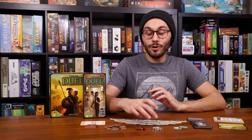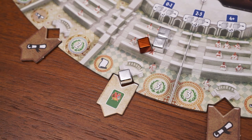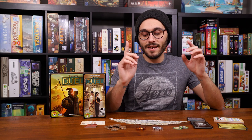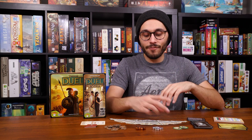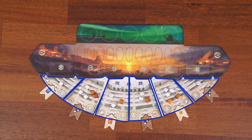The next mechanic is controlling chambers on the senate board. You control a chamber if you have more influence cubes there than your opponent. If you do, move one of your cubes onto the control zone of that chamber to indicate control — that cube is still considered part of the chamber. Whoever controls a chamber gains the benefit from its decree. In the case of a tie, no one gets the decree effect. To win by political supremacy, you must control all six chambers of the senate simultaneously.